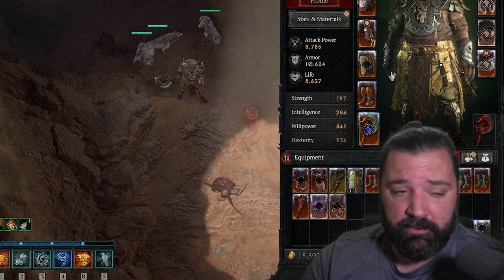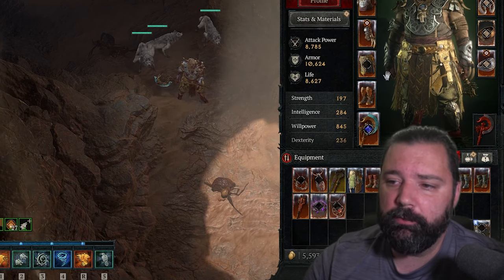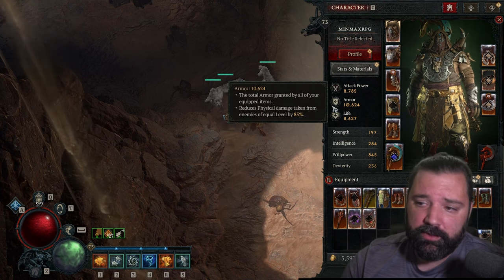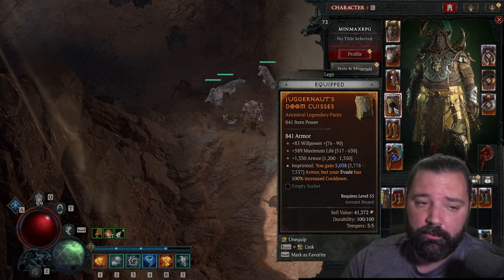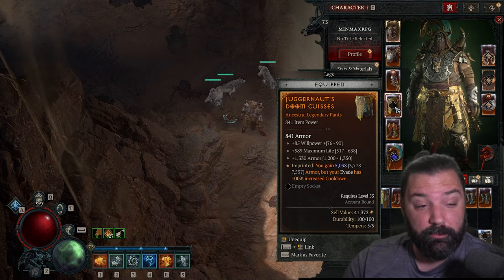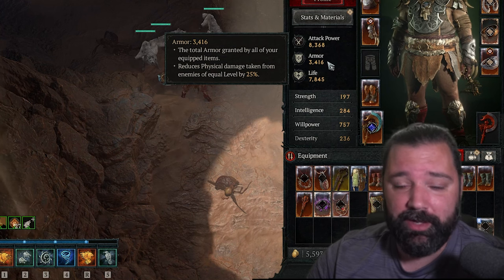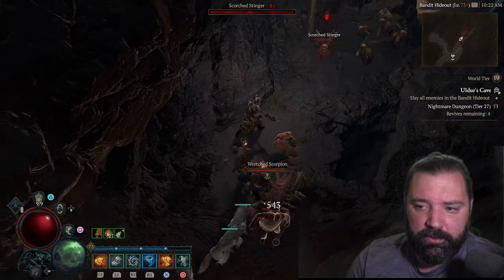The next tip has to do with survivability. This build has plenty of damage that scales as you get higher level into the end game, but let's talk about Juggernaut's Aspect. This is incredibly powerful — it was phenomenal for Druids in the previous season as well. This character has 10,600 armor, and this set of legs has 840 armor plus an additional 5,000 granted by that aspect. If I remove just the legs with that aspect, I go from 85% damage reduction all the way down to 25%. That shows how important that aspect is.